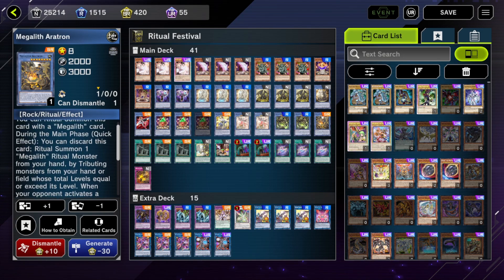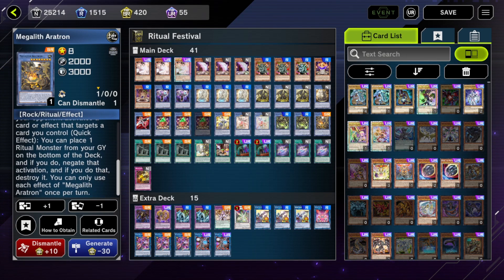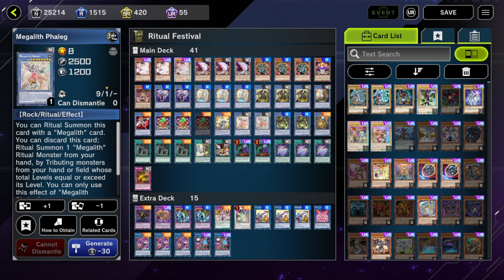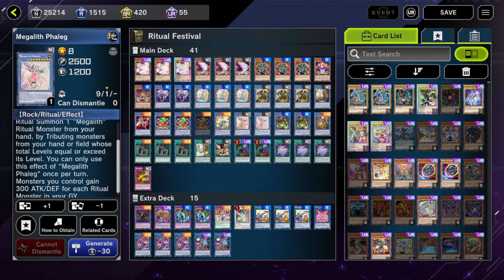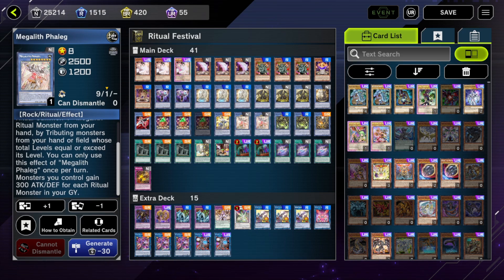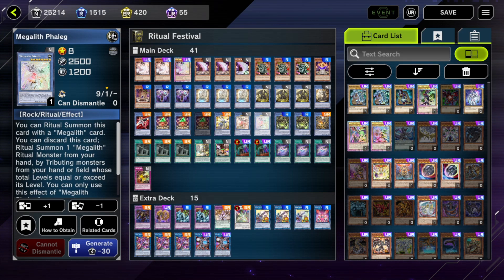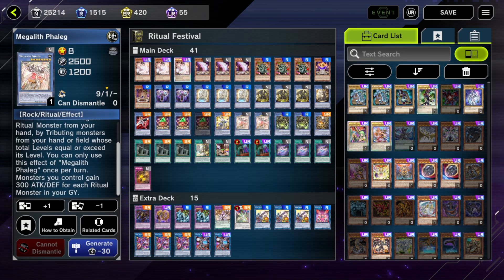Arachon is just another target - targeting protection can come up sometimes. Feilig is just a big dude if you need to get over stuff, or if you're going second. Megalith monsters you control gain 300 attack and defense for each monster in the graveyard. This stacks, so you could do lines where you get double Feilig out and get 600 per ritual monster in grave - that runs over Blue-Eyes, whatever, Chaos Max Dragon. I'm mentioning it because they are running it - that is a loner this event.